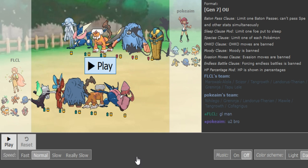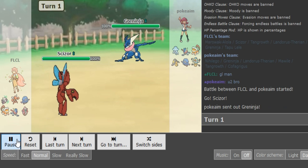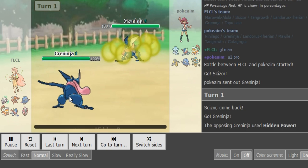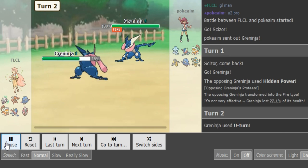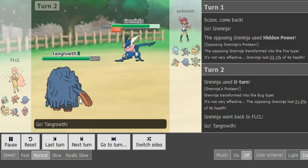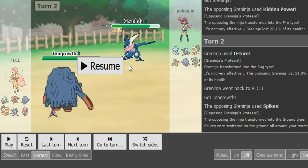We get right into Game 1 as FLCL leads with Scizor. A lot of Greninja's run HP Fire, which I assume Pokim also has, so FLCL doesn't have a good switch into HP Fire Scizor. He goes into his own Greninja, we see HP Fire revealed, and FLCL goes for U-turn and is faster — so I assume FLCL has Scarf Greninja. He goes for U-turn, and aim just throws up a Spike here. I don't know what aim predicted there, because seeing a Hydro Pump on this Greninja while spiking was a bit risky — maybe he knew the team.